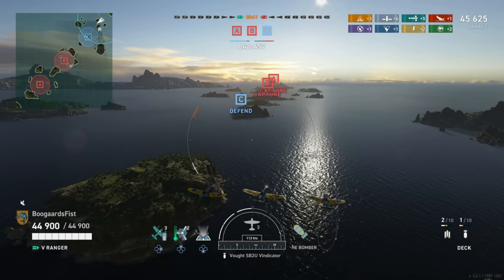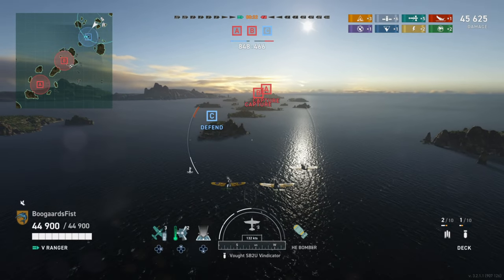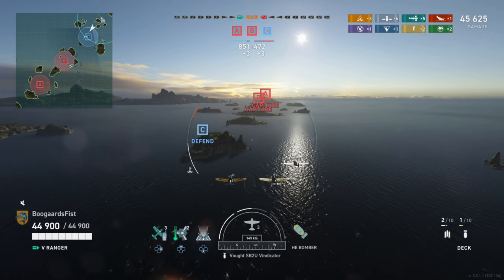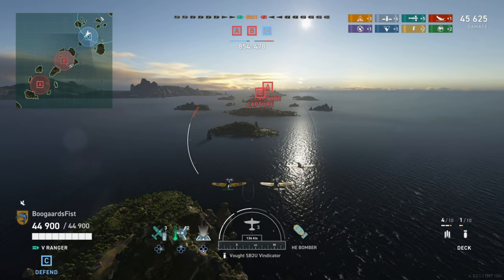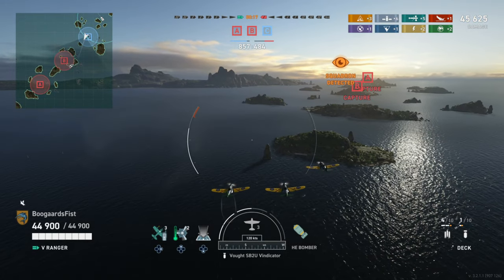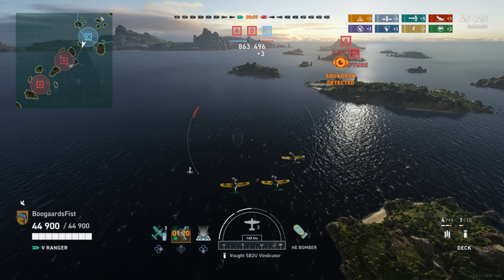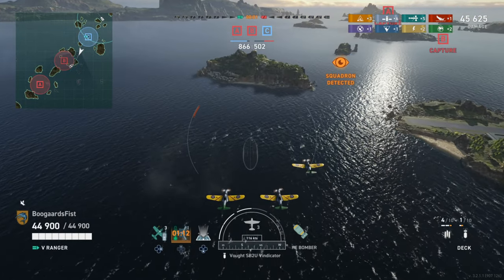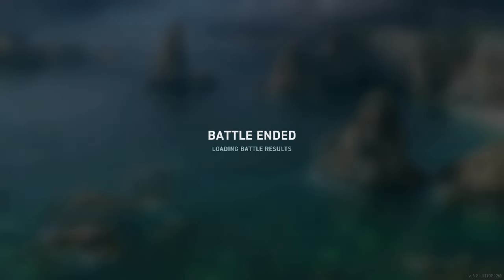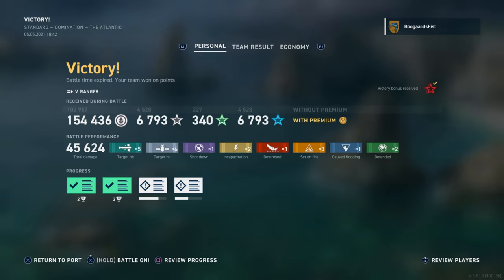So once again, my strategy for carriers is: focus on spotting the destroyers, hope and pray that your team is good enough to recognize when destroyers are spotted and take those shots. Once those destroyers are down, you have to evaluate the game situation consistently and ask yourself what you can do to help your team. I feel like the game's kind of out of my hands — maybe it's because I'm not that good of a carrier player yet — but that's the main reason I don't like them. You feel really hands-off and at the mercy of your team, hoping they can utilize what you're giving them. Anyway, that's a look at the Ranger for you guys. Hopefully you enjoyed it — if you did, please hit the thumbs up. New to the channel, consider subscribing. We've got lots of World of Warships content coming all the time. Questions and comments, leave them below. See y'all later. Peace.